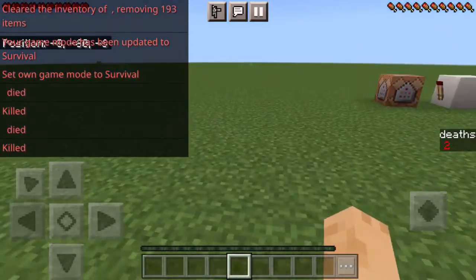There's also `/scoreboard players random`, which is exactly what it sounds like. You set a minimum — like zero — and a maximum — like 100 — and it picks a random number in that range. Now it picked 43, so nice.